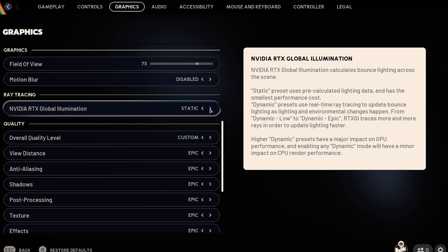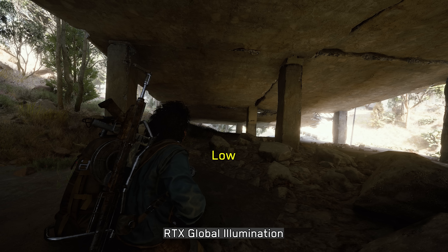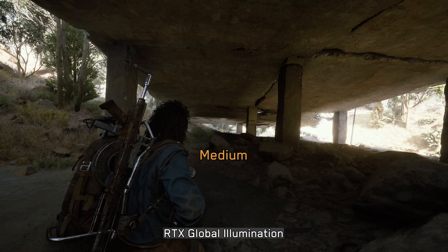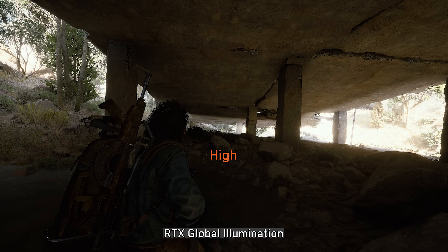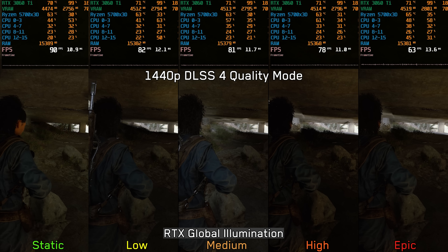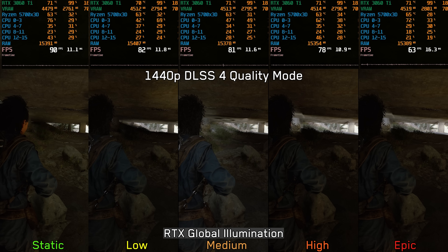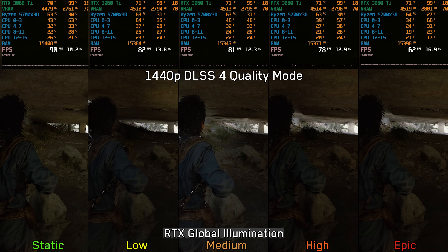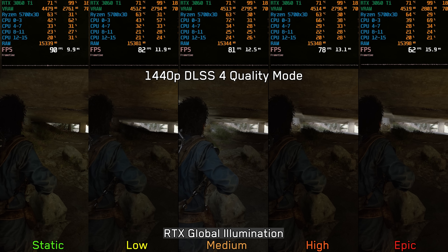Next, we have NVIDIA RTX Global Illumination. Using Static disables dynamic lighting and falls back to pre-calculated lighting instead. Setting it to Low or Medium enables ray tracing, which improves ambient shading and bounce lighting. However, some elements like the weapon are not covered by the GI and end up looking glowy. Switching to High significantly increases precision and coverage, fixing the incomplete shadowing, and going further to Epic adds slightly more bounced lighting. That said, RTXGI has one visual drawback — light leakage — which is a known limitation of probe-based lighting. Performance-wise on the 3060 Ti: about 8% cost from Static to Dynamic Low or Medium, around 13% to Dynamic High, and roughly 30% to Dynamic Epic. Keep in mind this is hardware ray tracing, so the performance impact varies by GPU. If you have a GPU with weak ray tracing capabilities, keep this on Static; otherwise, Dynamic High is the best option.